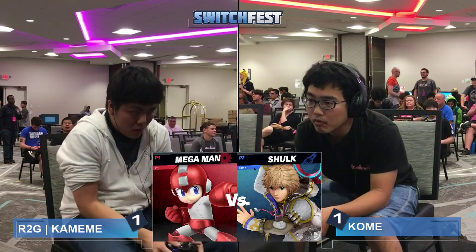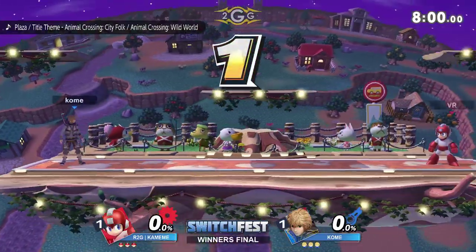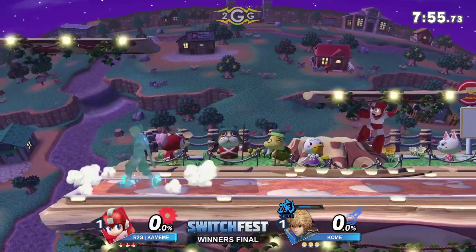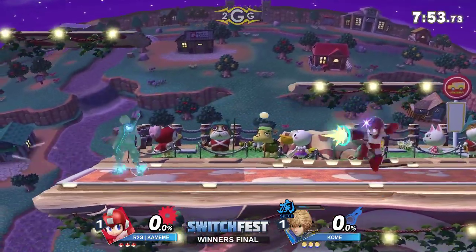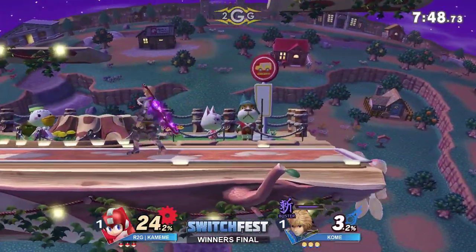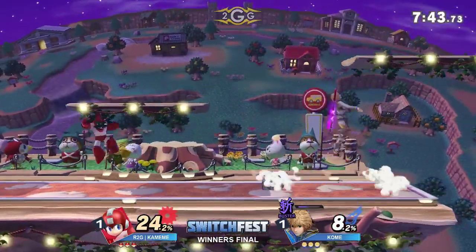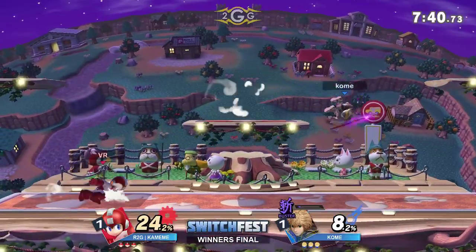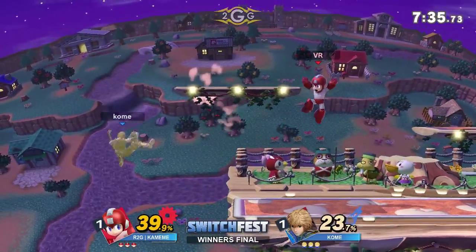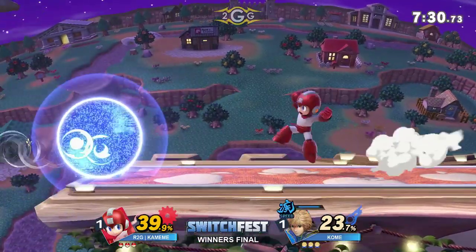But you know what? It's best of five, and these guys are veteran competitors — they can shake things off like that in a second. Would not be surprised if we have another game five set, especially with the way these two are going back and forth. Did you just see how Komei knew the exact spacing on those pellets? That was the first pellet he got hit by, but he was maneuvering around them perfectly with his jumps and Speed Art — walking with Speed Art. These guys are so precise. All this micro-spacing is coming into play, and that's why these two players made it to the top four.